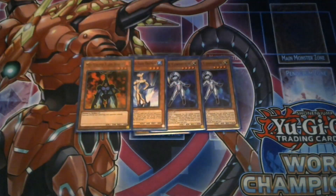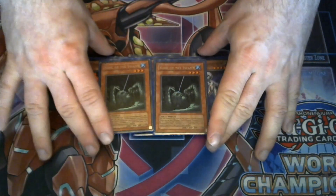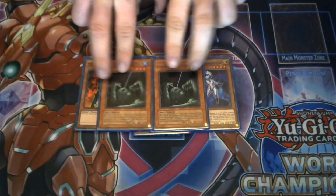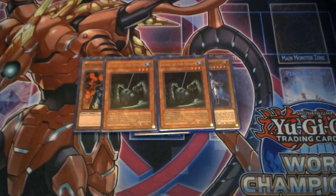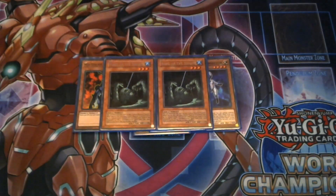Flare Scarab also has another option for the deck — being a Fire monster, you can use it for your Nova Master, which is a very nice counter summon. Rounding up the monsters are two copies of King of the Swamp, again for Polymerization search consistency, but also to help go into big boss monsters like Shining Flare without needing to summon the previous fusion monster first.